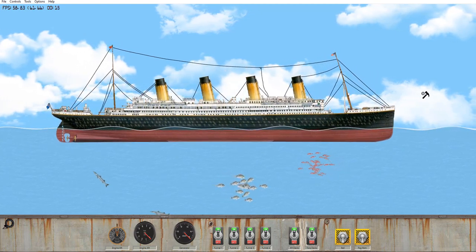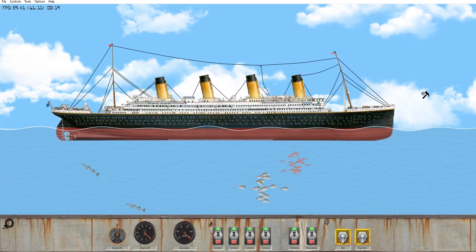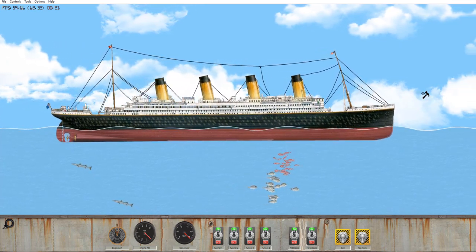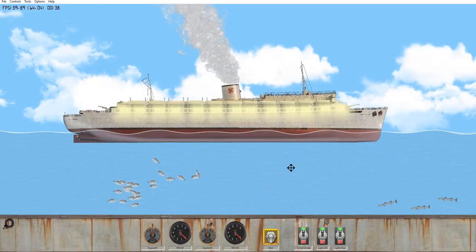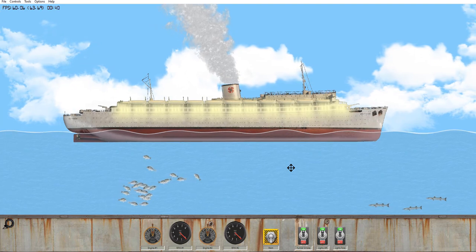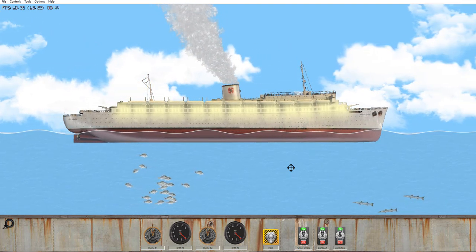It's been quite a while since we last played the game, and today we're not sinking the Titanic. We're actually going to be sinking the Wilhelm Gustloff. So here we have the Wilhelm Gustloff — this ship sank in 1945 with a loss of over 9,000 people.